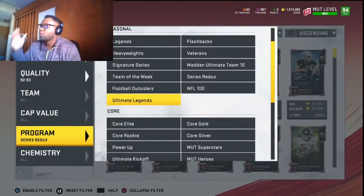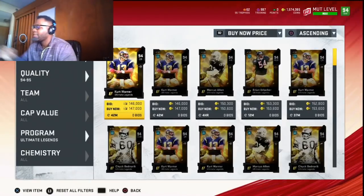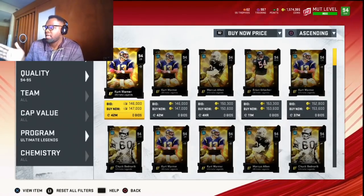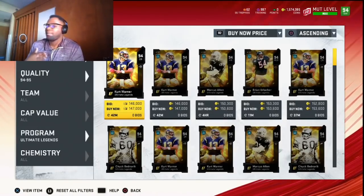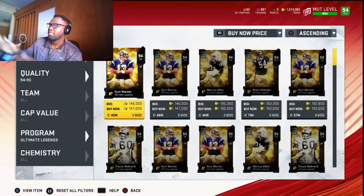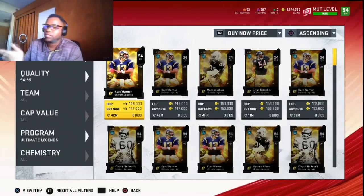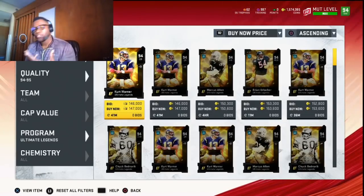The last method is probably the riskiest but also my favorite. You're going to look for 94-through-95 overall cards. Right now they're going for 147k because the promo isn't active yet, but once it is you'll be able to find them below 120k — sometimes below 115k. I'd suggest waiting until you find something under 115k for more profit, but 120k still works. You can also buy 95s below 130-135k. Anything below 135 on a 95, I'd buy it.